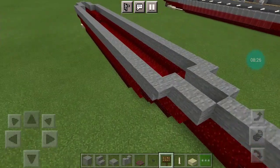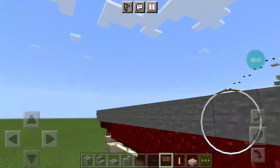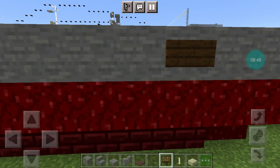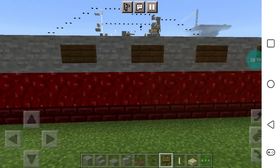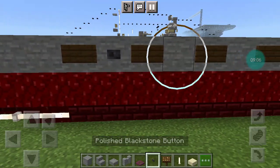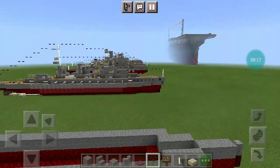On the final row out, on the fourth stone block, place 9 polished blackstone buttons in all the in-betweens. Then go to the back and fill in this whole layer.